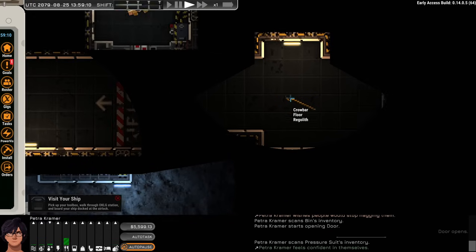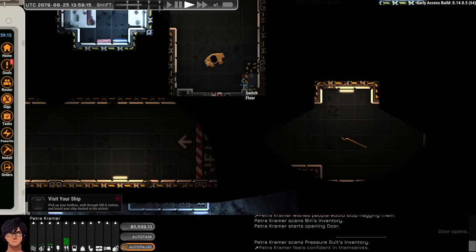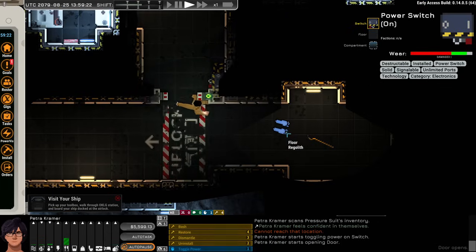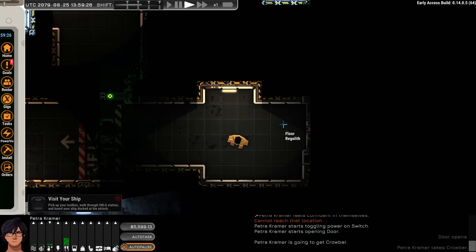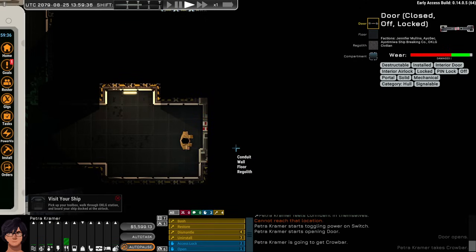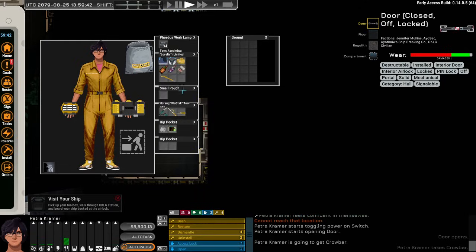There's a crowbar here, nicely illuminated. This door doesn't work, so we toggle a power switch and the door opens. We grab the crowbar. With a crowbar, you can pry certain locked doors — but this powered door doesn't show a pry command. I think the difference is that powered doors need to be hacked rather than pried.